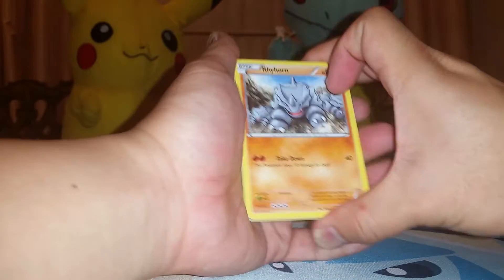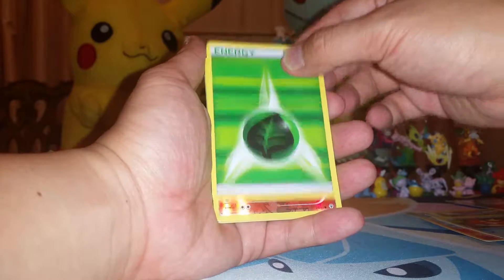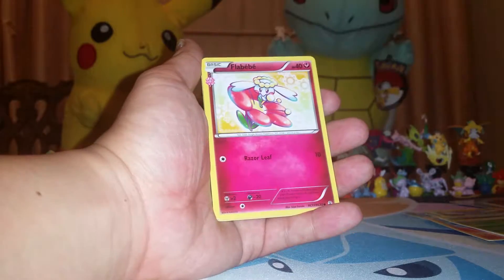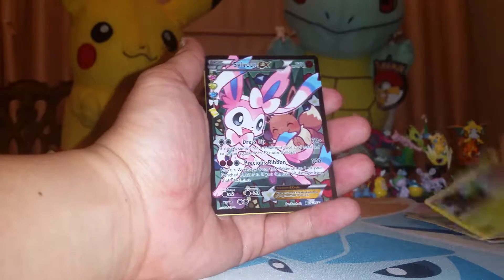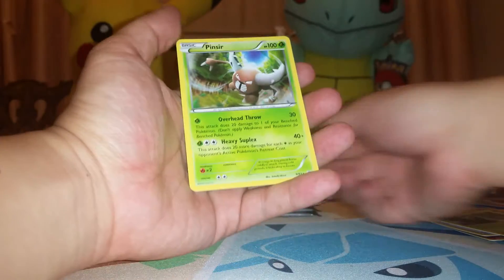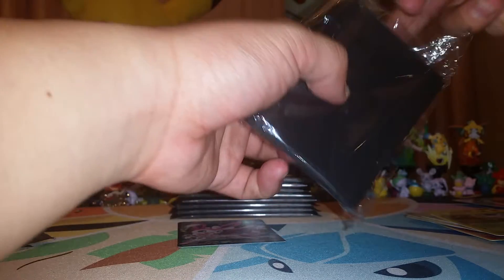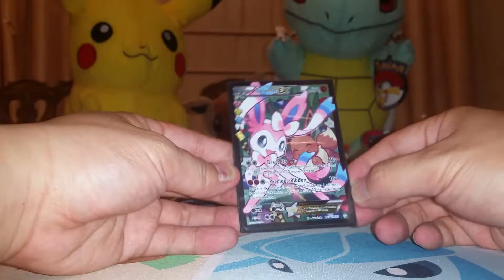Pack 2: Rhyhorn, Ponyta, Magikarp, Grass Energy, Magmar Reverse Holo, a Flip — Bay Bay, Evasion Soda, a Metapod, another Sylveon EX — that's my fourth one — and a regular Pinsir. Let's get that sleeved up. Another Sylveon. I didn't have this card until one month ago, and now I got like four.